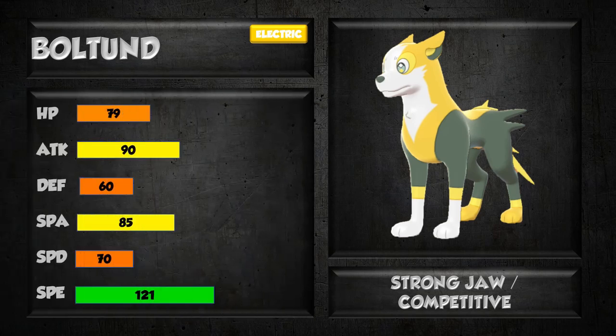Let's take a look at this thing's stats. It's got pretty low bulk with 79 HP, 60 Defense, and 70 Special Defense — definitely pretty underwhelming, especially on the physical side. Decent mixed offenses, nothing great. 90 Attack is probably going to be your best stat to use for attacking moves because of your movepool and ability. 121 Speed obviously stands out as a fantastic speed stat — you're going to be able to outspeed a ton of things, including Cinderace and a lot of fast Pokemon. 121 is a really nice spot; you beat all those base 120s, base 115s, base 110 type Pokemon. If they think they can run a modest or adamant nature, Boltund can try to catch them with a jolly nature.